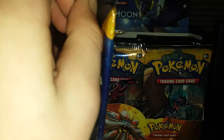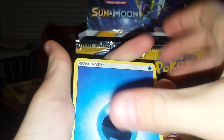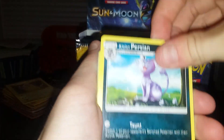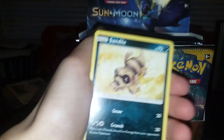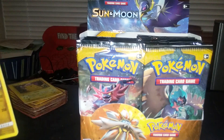Sun and Moon base set box — these things are so hard to get open. Another pack open, hopefully this is a good one. Let me know what you get in the comments. First off we have a Trainer card, Heracross, Pinsir, Drowzee, Grappler — there's Alolan Meowth, Pikipek, Pharaoh, and a holo Dragonite. That is really cool, I'm gonna put this aside.